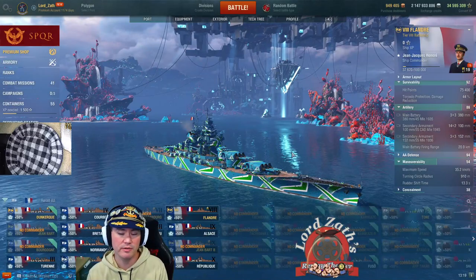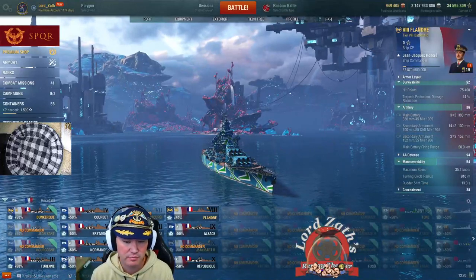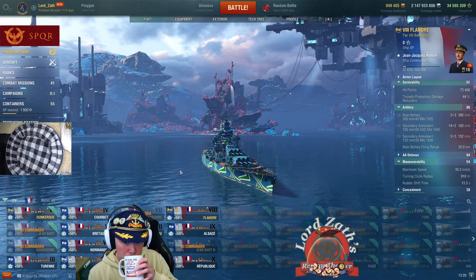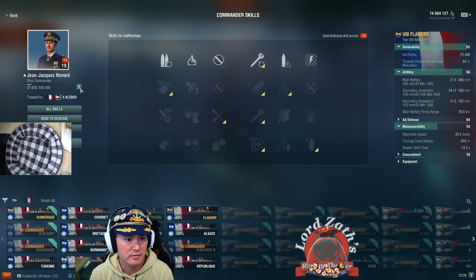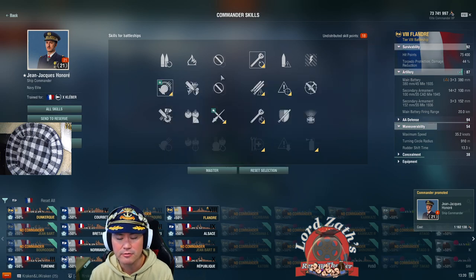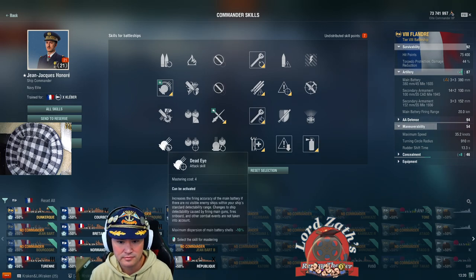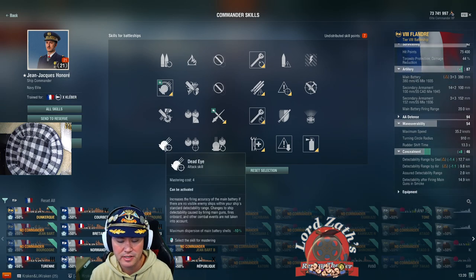I'm going to take the ship into a random battle. If anybody would like to be a bodyguard and join me in a division, send me a message in game — I'll grab the first two people who message me. In the meantime, we're going to bump Jean-Jacques Honoré up to 21 points. Concealment comes out to 12.7km.